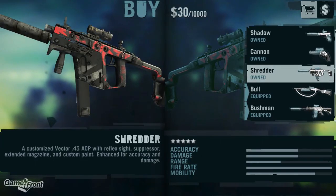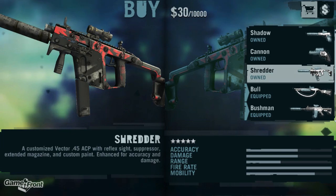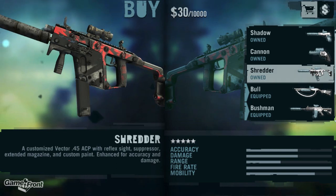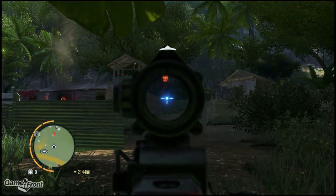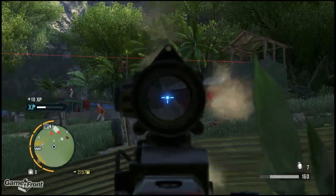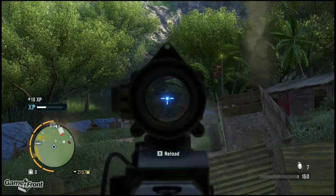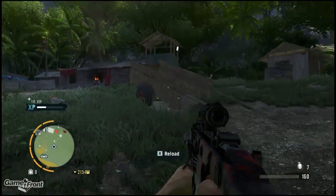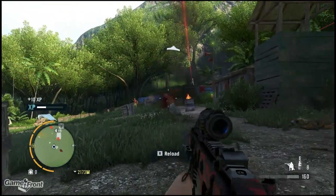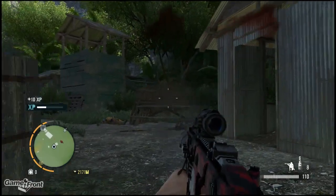Next up is the Shredder, a submachine gun you unlock by collecting 10 of the 20 memory cards scattered on the island. After collecting 10, you'll spend $3,275 to unlock it permanently in stores. Although collecting 10 memory cards is a bit monotonous, it's worth it. This customized Vector 45 ACP with reflex sight, suppressor, extended magazine, and custom paint job is enhanced for accuracy and damage. Shooting from the hip, you can get great kills at great distance — better than using a pistol aiming down scope. The Shredder is the jello of guns because there's always room for it in your inventory.